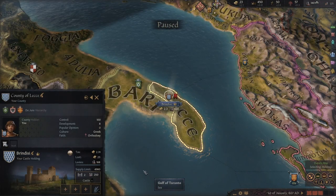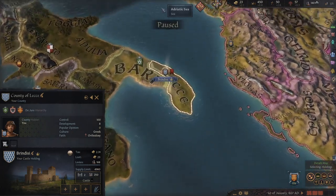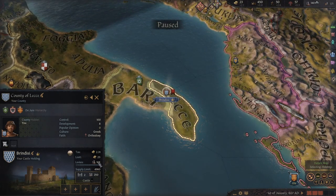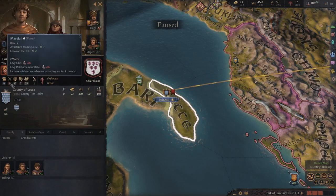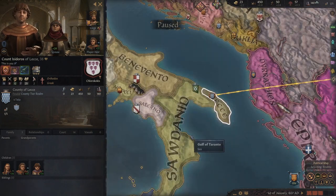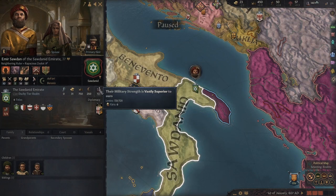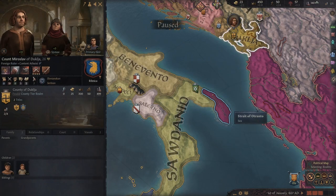Let's begin with what has been my favourite playthrough to date: the County of Lecce down in the heel of Italy. It's a tricky beginning — just a single county, 168 levies, and a leader who is not exactly famed for his martial ability. So we're going to have to play a diplomatic game and try to figure out how to make this work. Some of our neighbours are a bit bigger than us, and if you're not careful, you could get yourself eaten very quickly indeed.